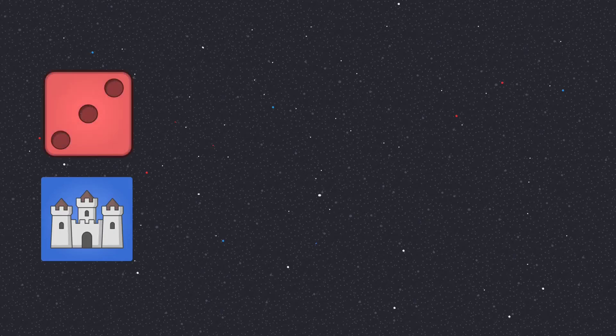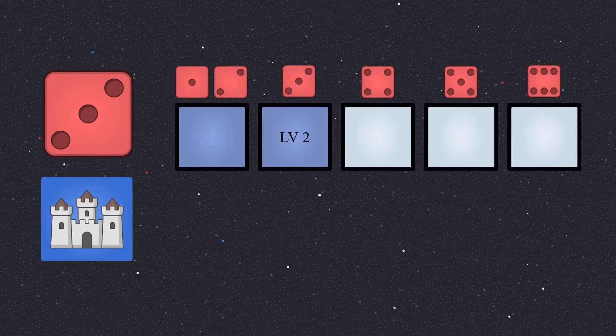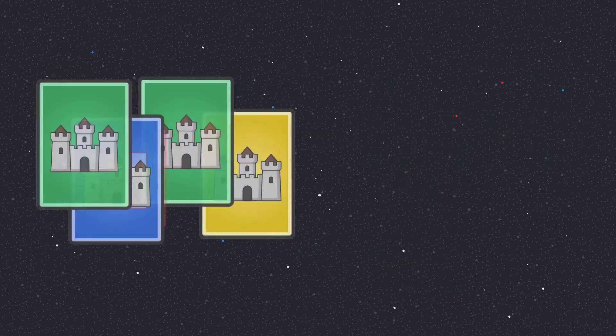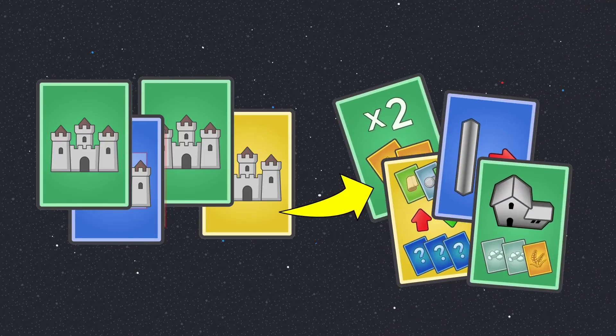I want to explain that with an example to make it less confusing. This turn, we roll the blue castle together with a three on the red dice, like on the picture. That means that every player who unlocked at least level 2 of the blue city improvements gets a blue progress card. Different from the base game, you can only have a maximum of 4 progress cards, and you can play as many as you want in one turn, which makes surprising moves and combos possible.